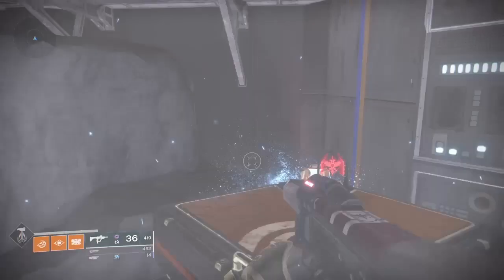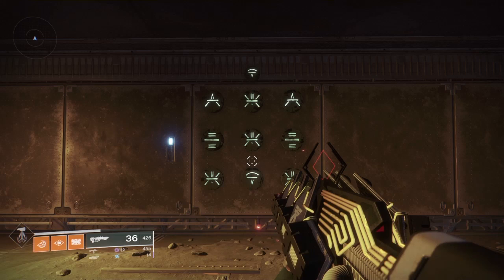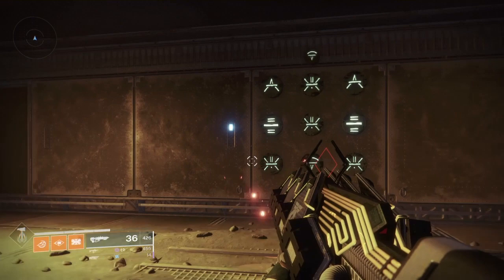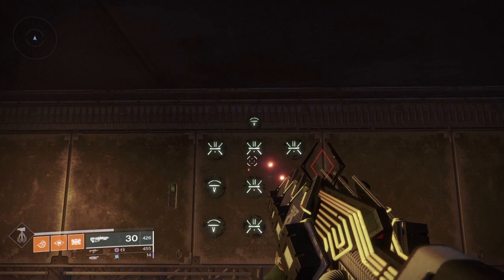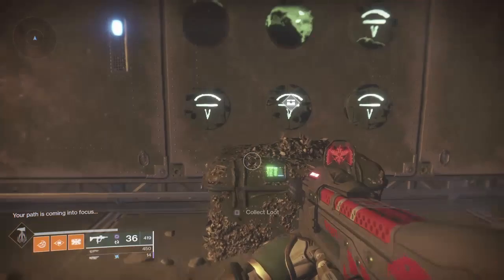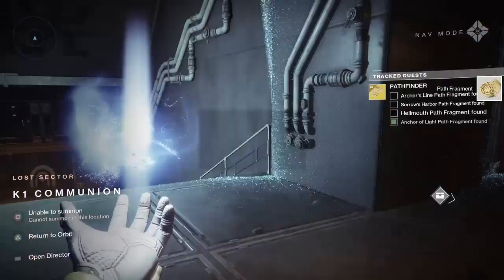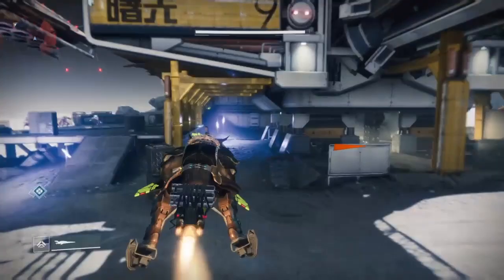All right, you've done the lost sector — good for you. This is the easiest one and I'll do it really slowly so you can follow along. The code is: bottom left, bottom right, top middle, top middle. Then interact with the chest. If you are in a fireteam, everyone has to interact with the chest — you can't just have one person get it.